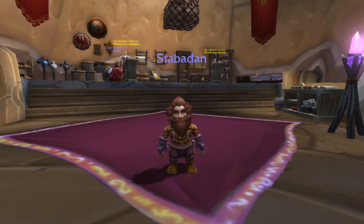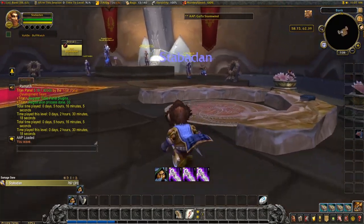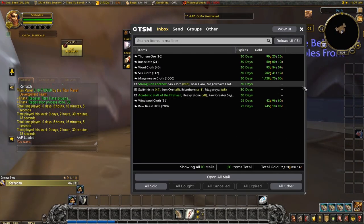Hello Stavadan — we've come to see if you've had any sales since we last looked at you. It wasn't that long ago, less than 12 hours. So we have some interesting sales: Thorium Ore has sold, Runecloth, Woolcloth, Silkcloth, Mageweave, Windwool, and Raw Beastie have all sold. All the relic items we've been moving up the price on have sold, which is lovely to see. Nothing on the herbs yet though — that seems a much slower-moving market.